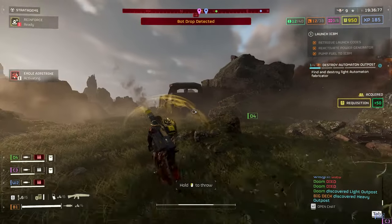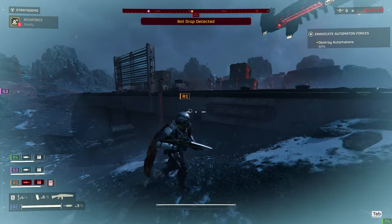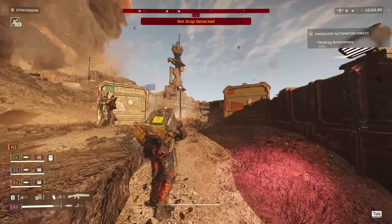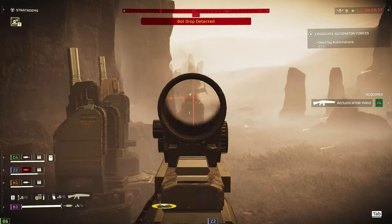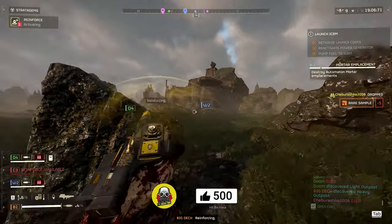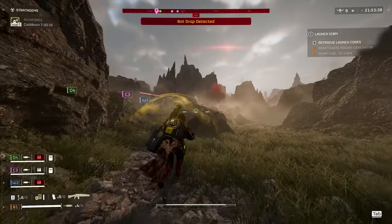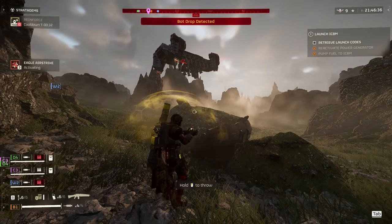Also on page 1 is the BR-14 Adjudicator. Despite the name, it's actually classified as a marksman rifle, not an assault rifle. It has medium armor penetration, damage of 80, a capacity of 25, and a fire rate of 550, and also comes with an automatic mode. It's a half-step between a marksman rifle and assault rifle, and it's really freaking good — though it doesn't quite match the Liberator Sickle, it steps on its toes with medium armor pen. Capacity is a bit low though, so you'll find yourself hunting for ammo.